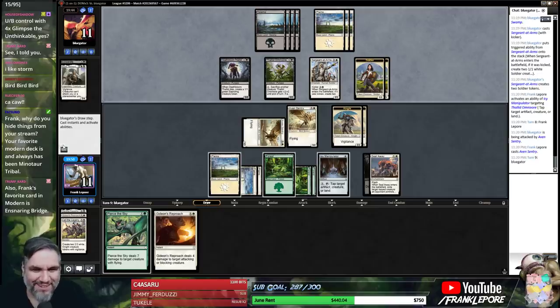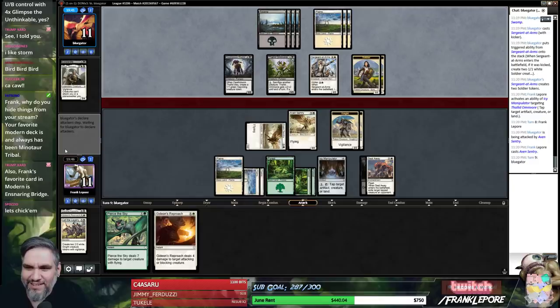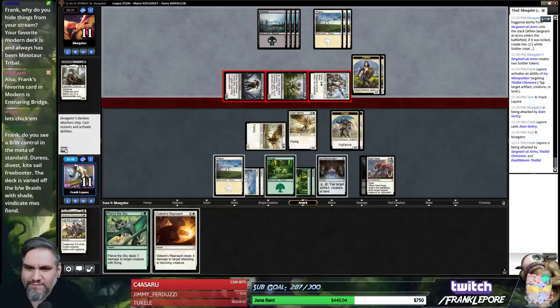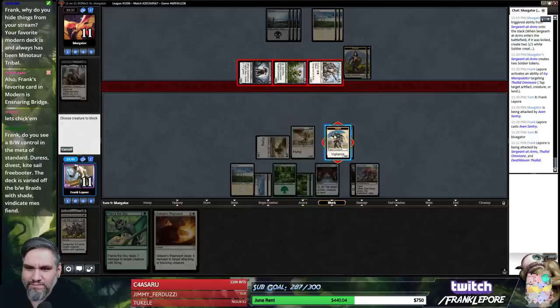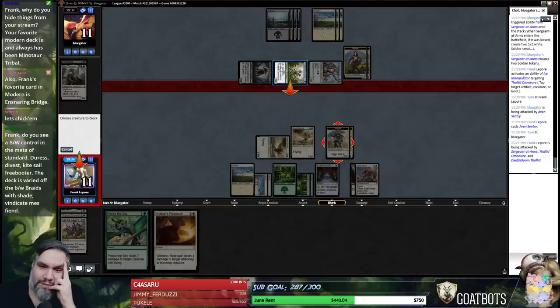Why do you hide things from your stream? Your favorite Modern deck is and always has been Minotaur Tribal. Billy, that was told in confidence, buddy! Do you think you know a guy, and then he gives away your Minotaur Tribal secret? Half-block this guy.